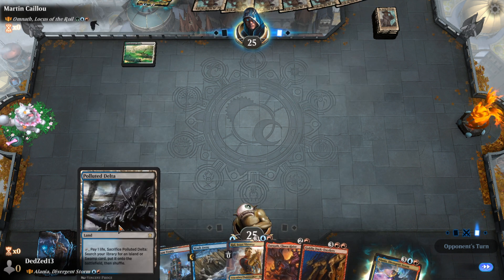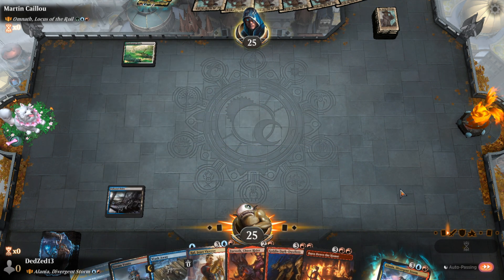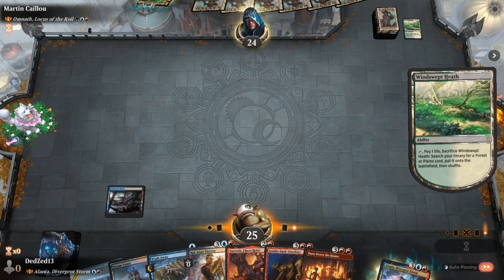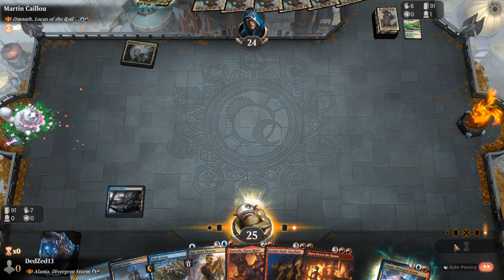Please do not have a turn one Delight of Halfling. We are probably going to fetch a Thundering Falls — I can't actually remember the name of the Surveil land. It's Thundering Falls, yeah.